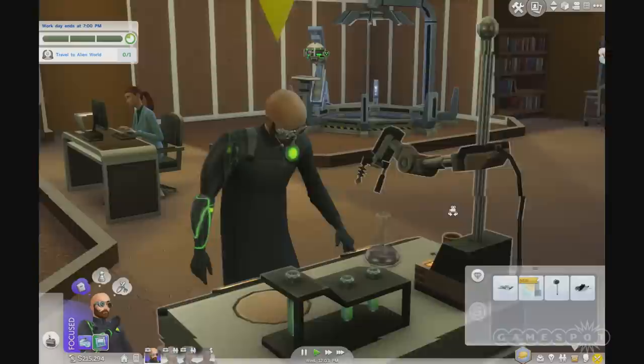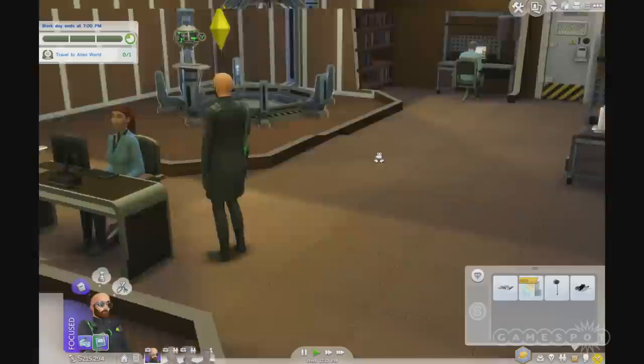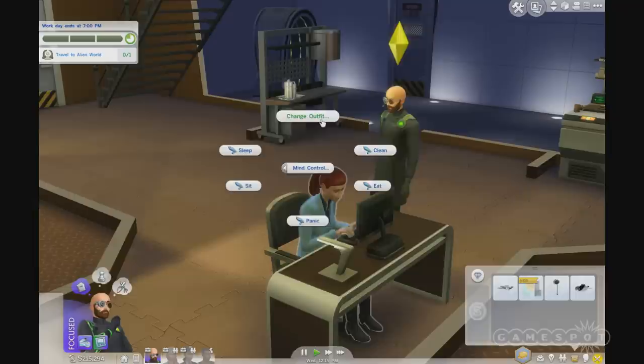Maybe let's play a little prank on our co-worker. This is Brielle Danielson. So let's click on her and do a little mind control — maybe change her outfit. Why don't we put her in some jammies?